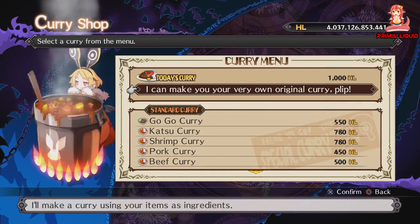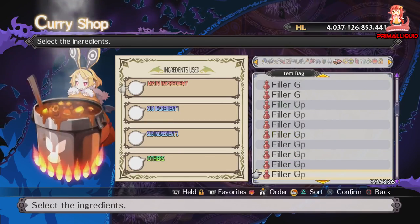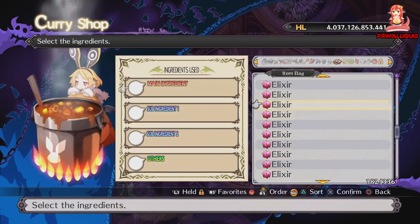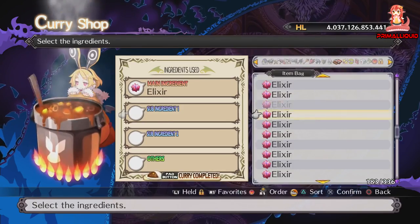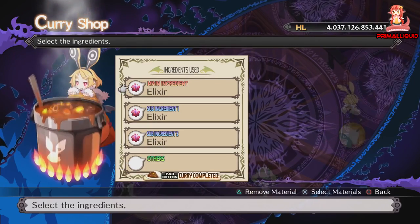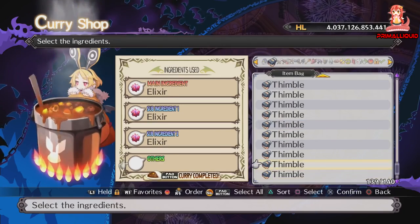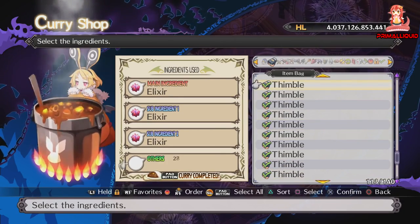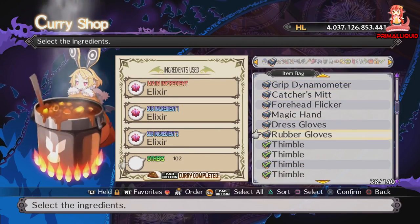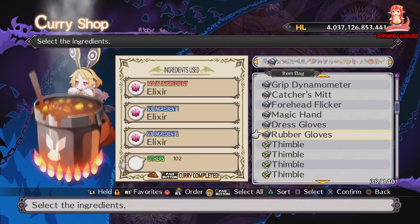Okay so to make our curry — I'm using lock items, you can use regular items but that will give you much less health. For the main ingredient you want an elixir, sub ingredient you want an elixir, and sub ingredient 2 you want an elixir. That's going to be quite a large pool of health. Now to get 100% crit, what you actually want is to throw in 100 thimbles. You can just buy these from the store — they are 40 HL each, so they're really cheap and it's a quick way of getting 100% crit.